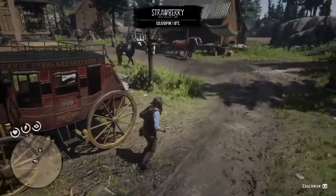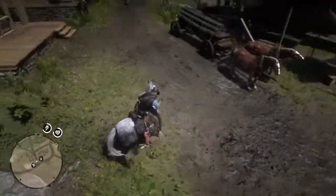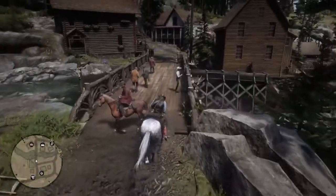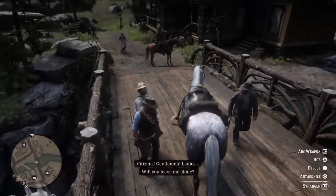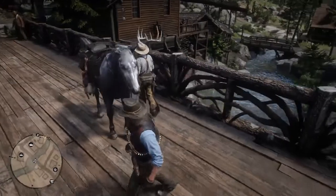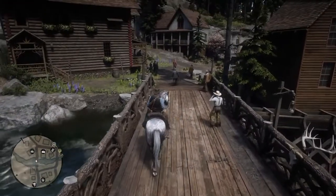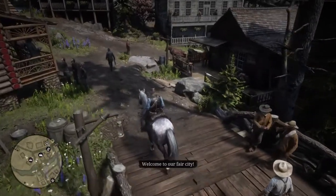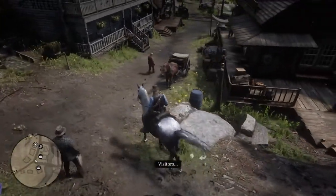Now we're here in Strawberry, let's just grab our horse. We're just going to go over here to where you can see that question mark. Be very careful in town — I almost had a drastic moment there and nearly created a crime before we even did a crime. Thankfully I didn't kill anybody. Be careful with your horse in Strawberry; it's a little bit crazy here, not a lot of room, especially for a great big horse.